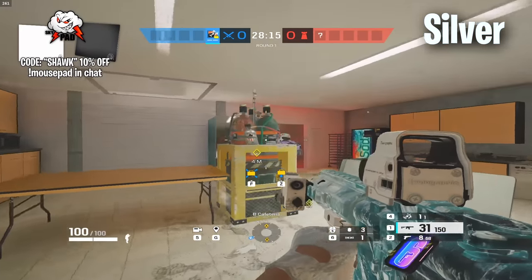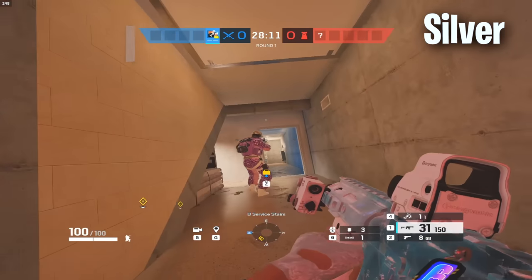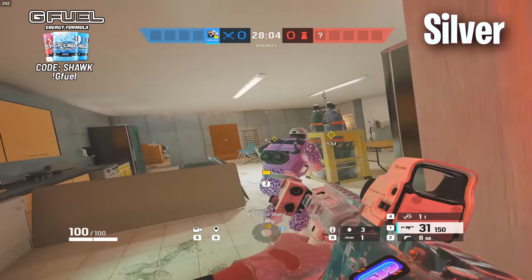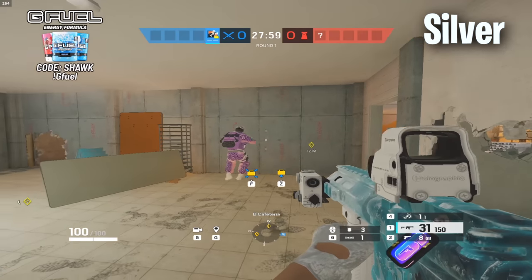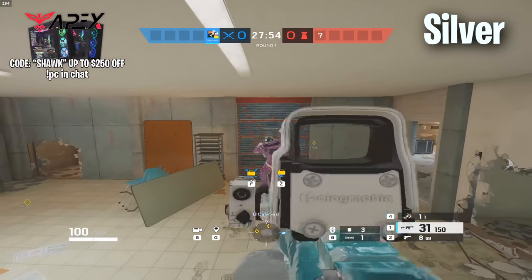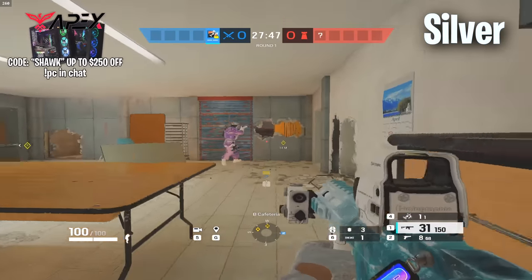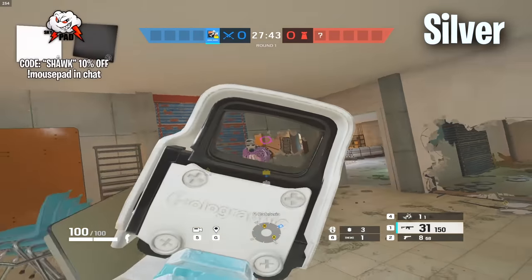We would have this hatch reinforced, this one, and if we can, we would have this one also, so that we don't get rushed from server. So that's three left. And then this one — with the lines of sight here so that we can watch elbow and yellow stairs.